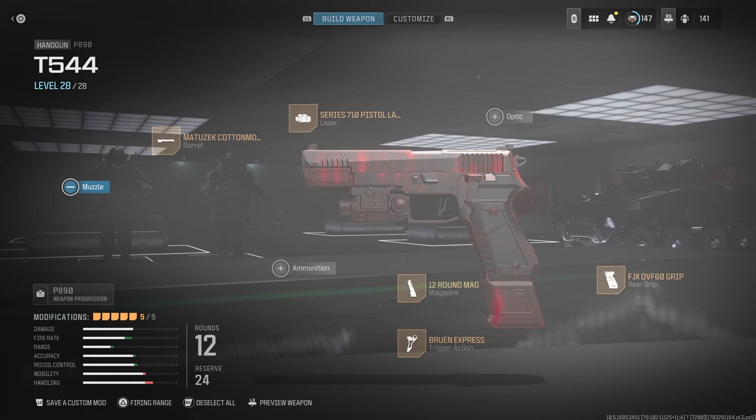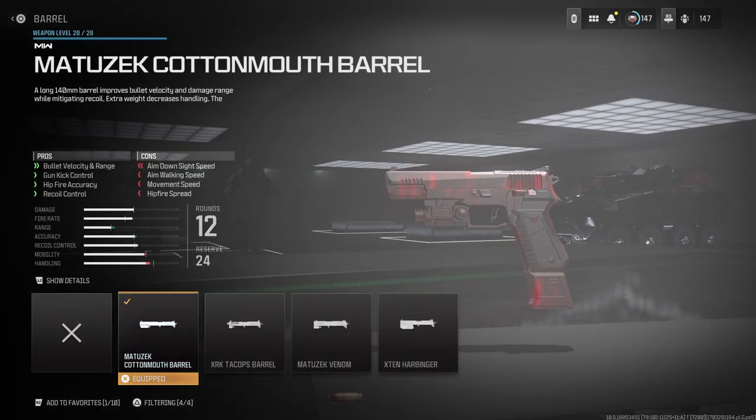For my secondary I run the P890 pistol — when I tell you this pistol beams, it beams. My barrel is the Matuzak Cottonmouth Barrel. It helps with bullet velocity, range, gun kick control, hip-fire accuracy, and recoil control. I've always found myself liking this barrel — even back in Modern Warfare 2.